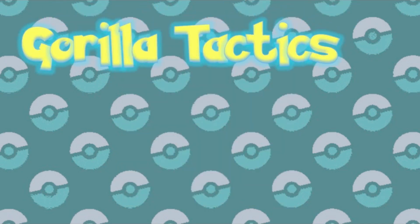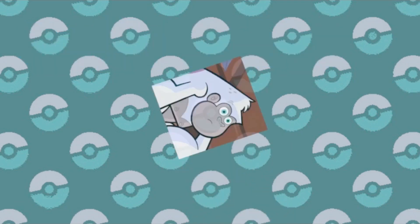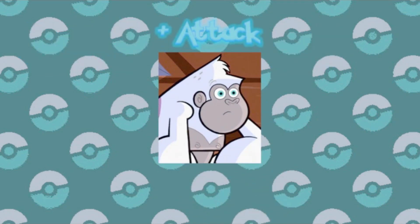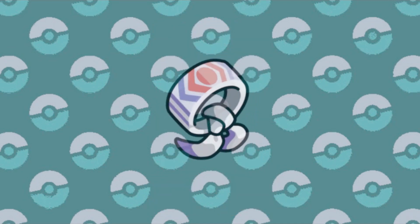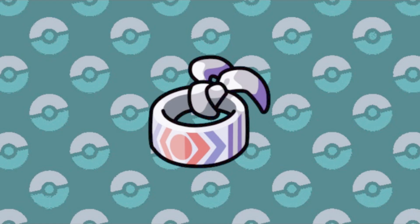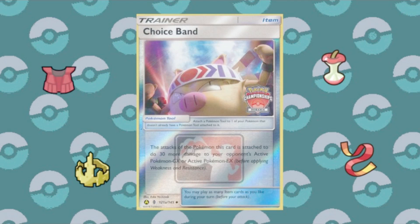Gorilla Tactics is the next new ability. And yes, they did spell it like the animal. This ability boosts the Pokemon's attack stat, but only allows the use of the first selected move in a battle. This essentially makes Gorilla Tactics a free Choice Band to any Pokemon that could have it, which could result in some pretty terribly powerful combinations since Choice Bands are quite popular hold items for physical attackers. But if they already have a free one and can hold a different item altogether, that could lead to some scary strong combinations.